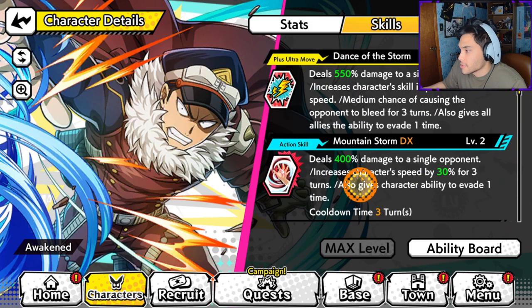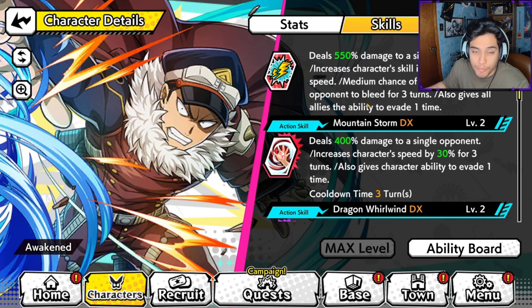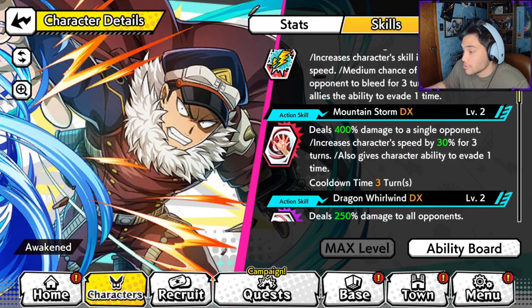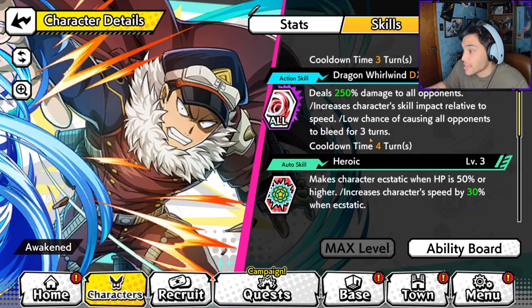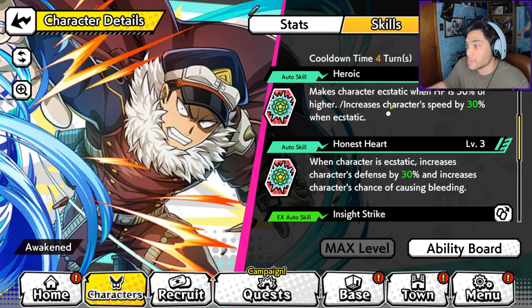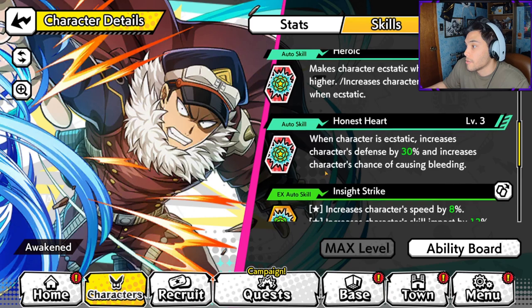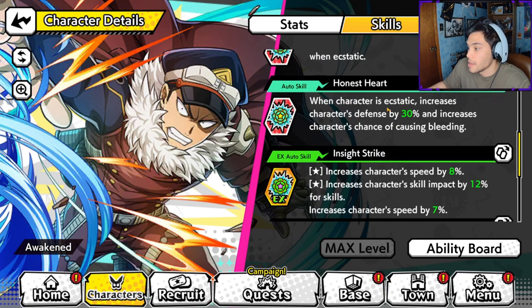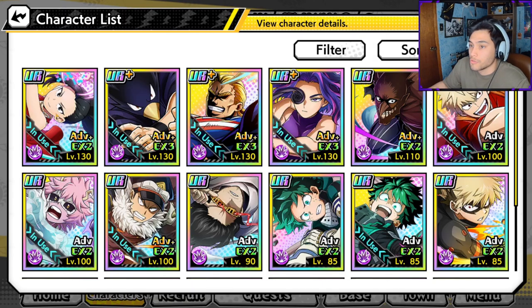If we briefly go over his kit - this plus ultra gives a dodge to the entire team. This action skill gives him the ability to dodge. This is a good AOE attack that can bleed and relies on speed. This character has 30% more speed when he's above 50% health, and when he has that static buff above 50% health, he has increased defenses. So roll some good speed on him and this character is essentially going to shine pretty well.